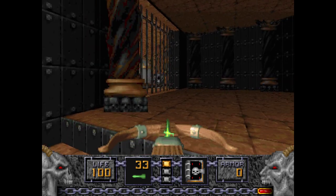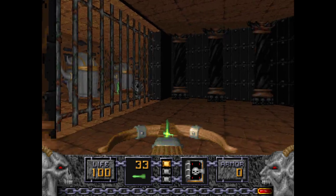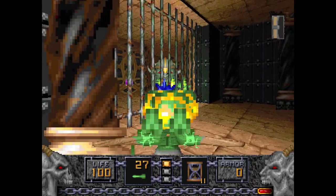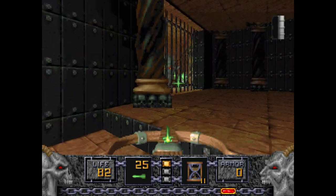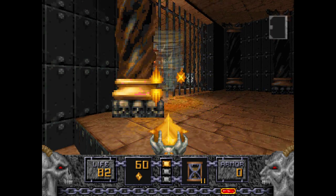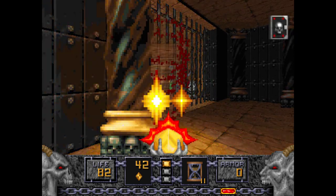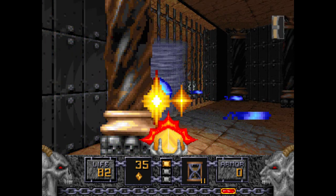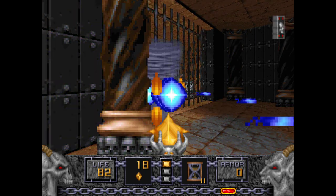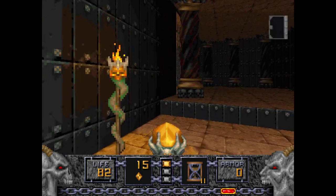I'm going to Tome up the Ethereal Crossbow here just to deal with them faster. The Elven Wand also works — you can play the Hitscan Harry game with them. The Toned Up Elven Wand does good enough damage. A little time consuming, but if you play the Hitscan Harry game you'll deal with these Iron Liches in no time.